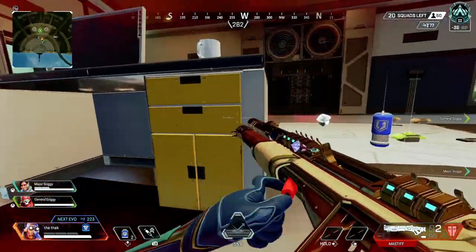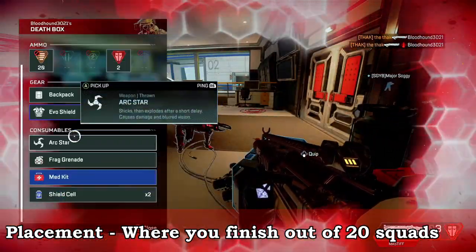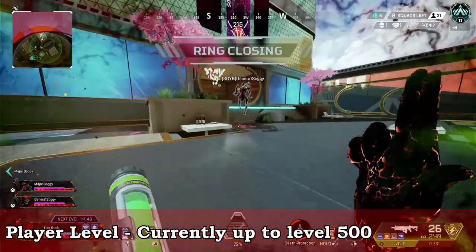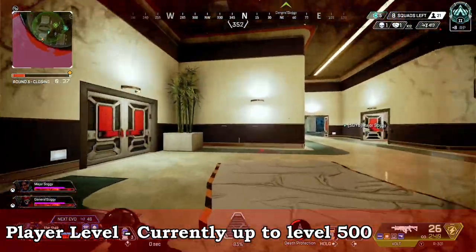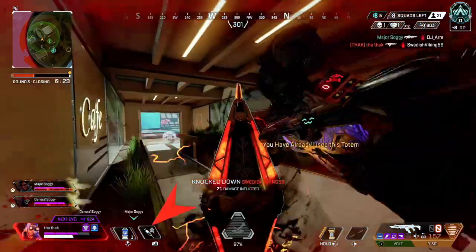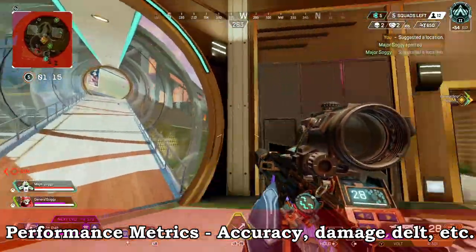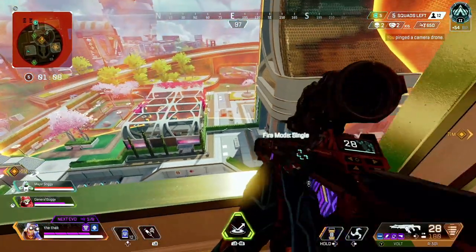In addition to KD and survival time, your placement is another factor — winning a game versus being first to die indicates your skill level. Your player level also plays a role; for example, if you're level 200, the system tries to match you with other level 200 players. Some other contributing factors are performance metrics like accuracy — how many shots you hit versus how many you miss. Those accuracy metrics also make up a performance element of skill-based matchmaking used to indicate your skill level in the system.